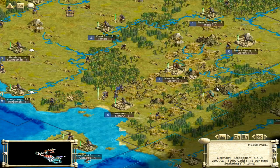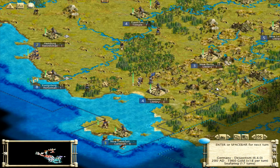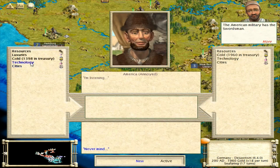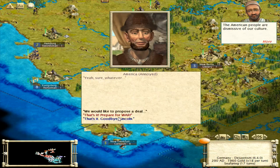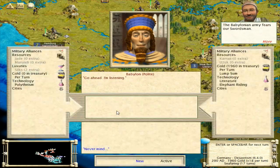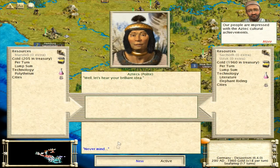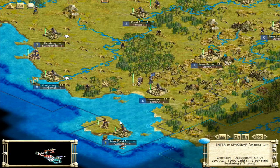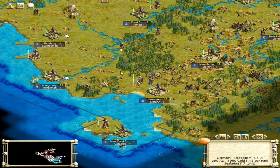There's our capital. 17 turns. Let's see if we can find anybody that's got tech advancing along. Polytheism — which wouldn't be too bad to have. They've got polytheism as well. He's doing pretty good on my border now. Aztecs, they've got polytheism too. I'm not going to give you elephant riding unless you've got something more than polytheism. Everyone's pretty good here.